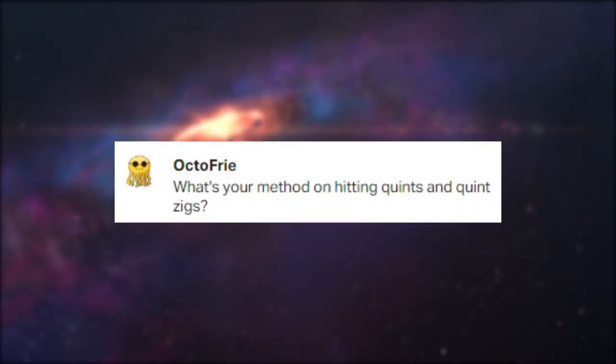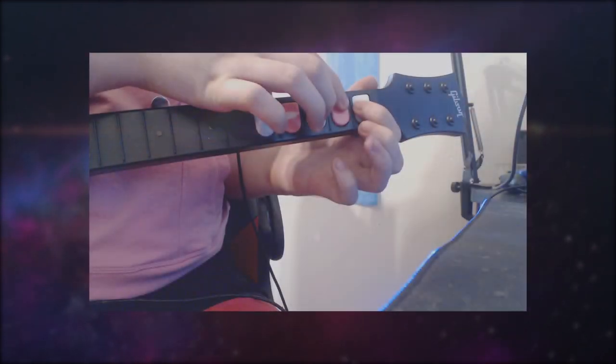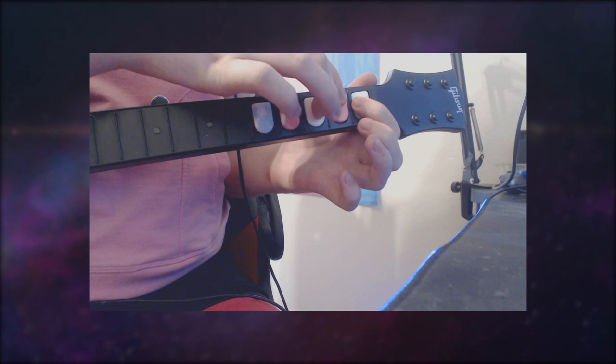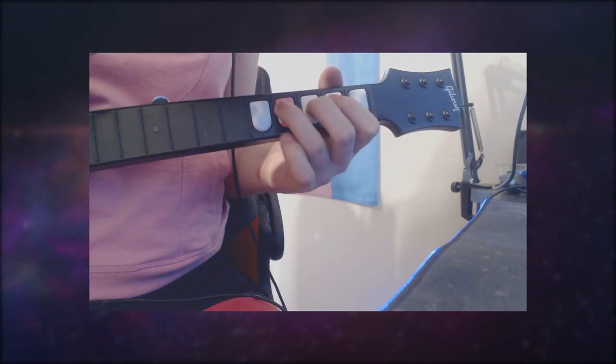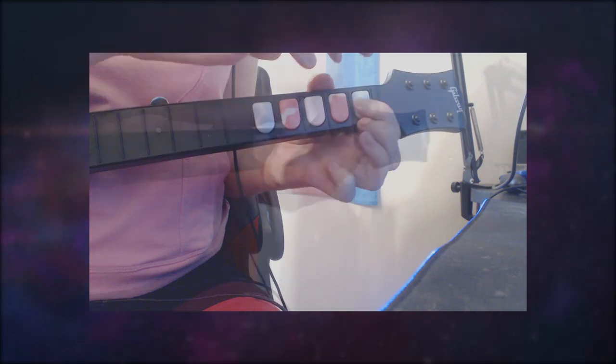What's your method on hitting Quints and Quintzigs? Quints are pretty much just quads with sliding. For the tapping hand input, you'll be holding green with your fretting index, and fretting a zig with all four fingers of your tapping hand. Then once fully let go, a fretting index slide up to red, a quad zig fretting input for the remaining frets, and a slide back to green. The most important part is doing the tapping input as fast as possible to allow for more time for the fretting inputs.